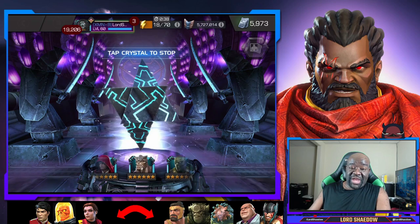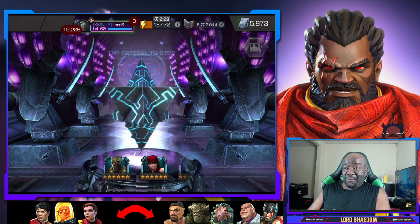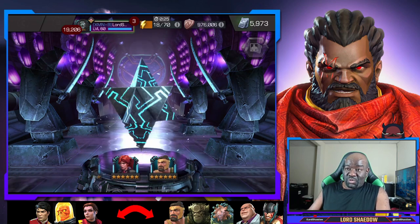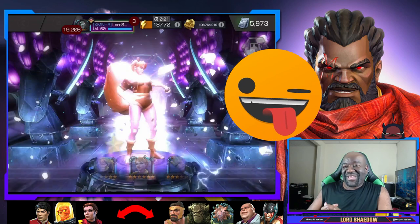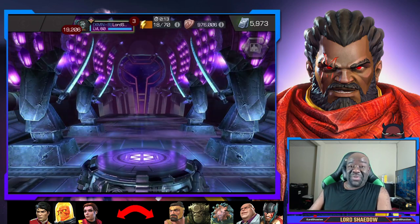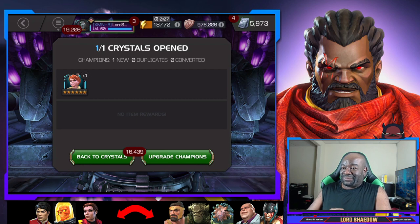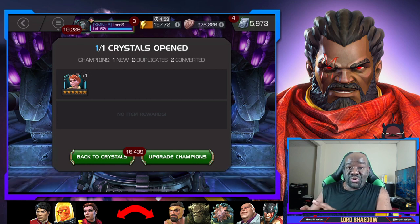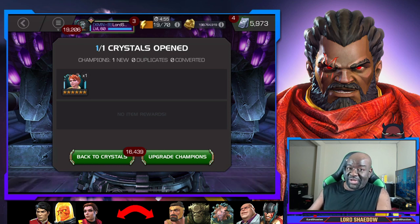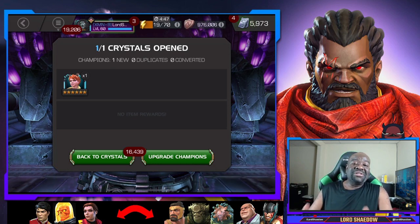I want to stay away from any champion I already have at sig 200. Hercules, Kitty Pryde — definitely up there. It's slowing down — come on! Wow, I like her, she's fun. It's a new champion so I'm not upset — a new champion is good. We wanted Kitty Pryde and Hercules the most, but we got a new champion out of it, which will help when level up hits. All right, that's going to do it — thanks for watching, hit the like button, leave a comment, and have a blessed day!